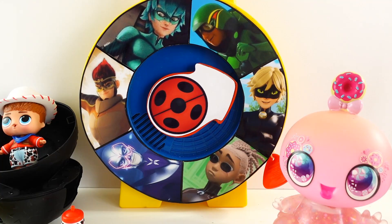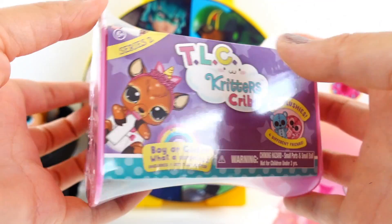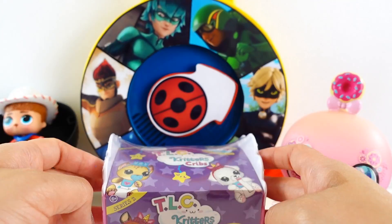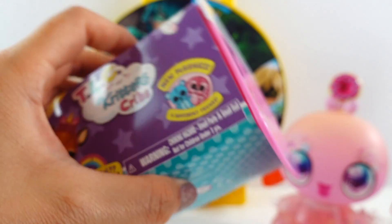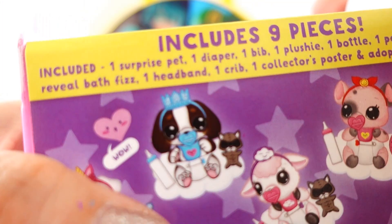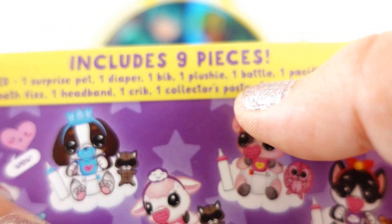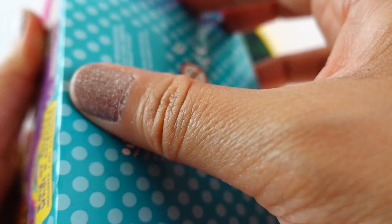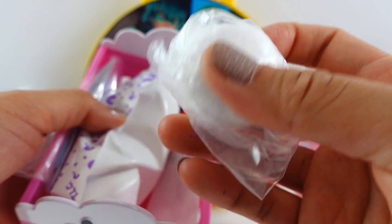We got Cat Noir again! This time we got a TLC Critters Crib — brand new! It's a little crib and look there's a little cloud. Down here it's kind of round so that it rocks — this whole bed rocks just like a real crib. We get nine pieces: a pet, a diaper, a bib, one plushie, one bottle, one pacifier, one bath fizz, a headband, a crib, and a collector's poster and adoption certificate. You get so much in here! Let's open this up.